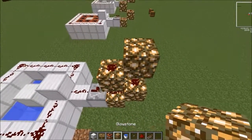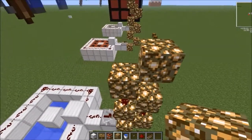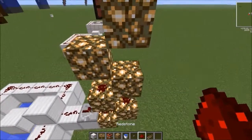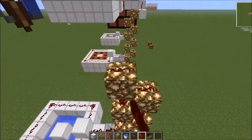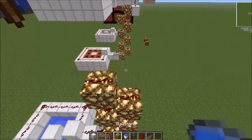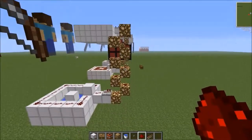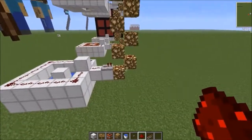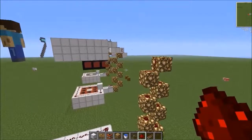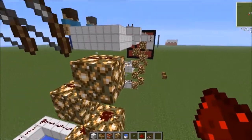Glowstone seems to be the only block that sends a signal up, so we'll use more glowstone to get to the top. Place one more block right there. You should now have about eight blocks of glowstone in a staircase zigzag pattern exactly like this.